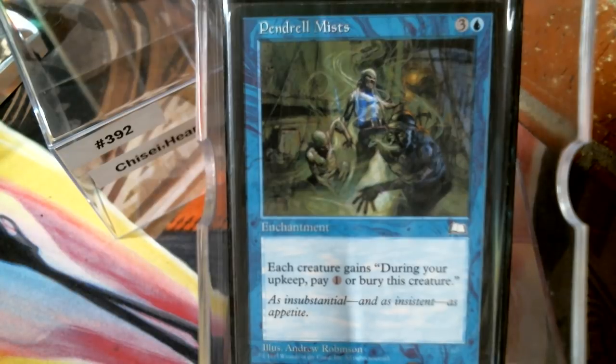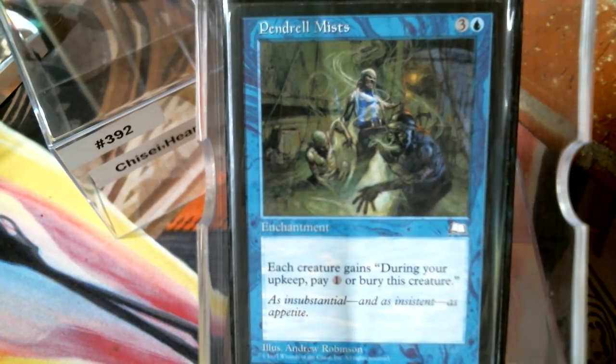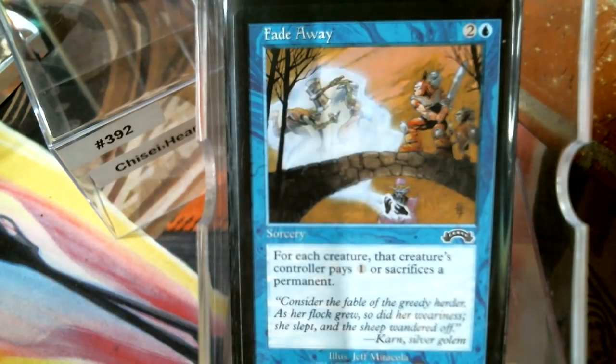Bonus points if you've got Pendril Mist and Mana Short — I'm not going to tell you what it does, go look it up. If you do know, you're smiling right now. And then of course we have Fade Away, which is a lot like Pendril Mist only it happens on your turn and you get to pick and choose. You look around the table, hey everybody's tapped out — play the Jordan Fade Away.